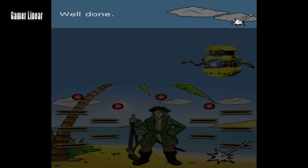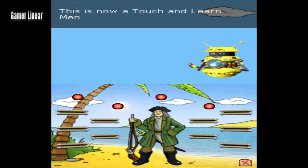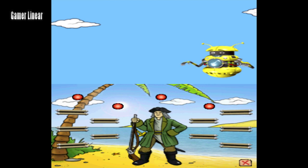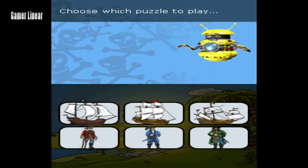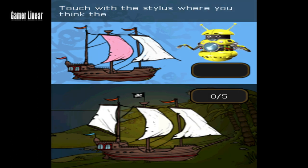Well done! This is now a touch-and-learn menu. Use the stylus to find things that are interactive. What do you want to do? Choose which puzzle to play. See if you can spot the difference between these two pictures. You have five minutes. Touch with the stylus where you think the differences are.